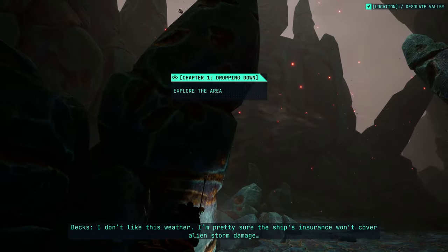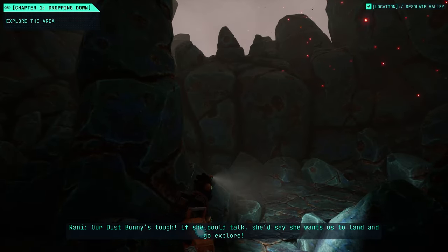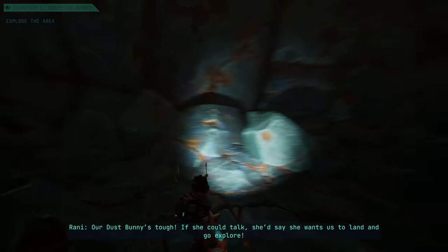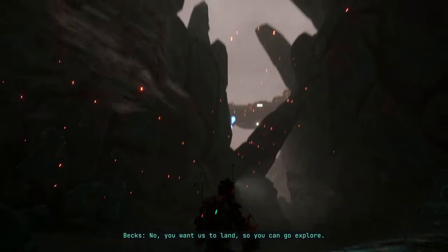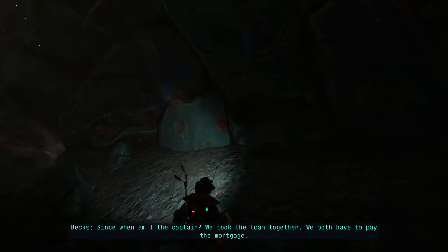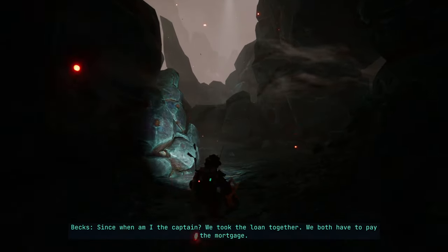Dropping down — Chapter 1: Desolate Valley. If she could talk, she'd say she wants us to land and go explore. No, you want us to land so you can go explore. One up to you, Captain. Since when am I the captain? We took the loan together. We both have to pay the mortgage.